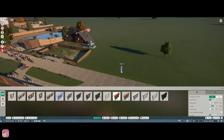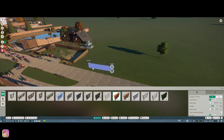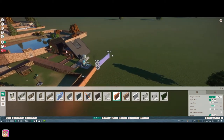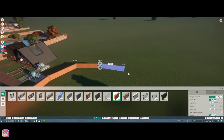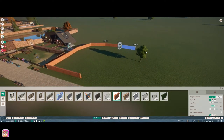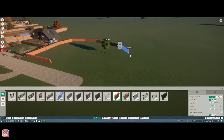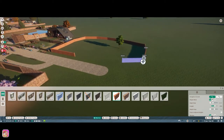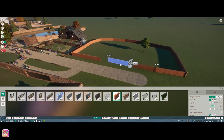I want to go ahead and see if we can do more of a viewing area that goes inside the exhibit. Let's make this bigger and bring it out like that. This isn't going to be exactly centered, which is going to be a little weird.